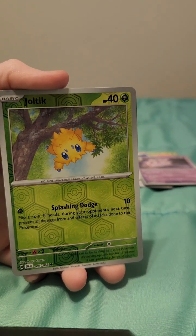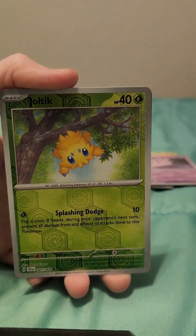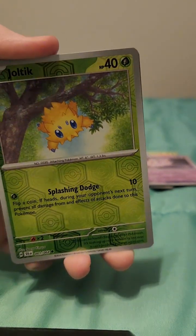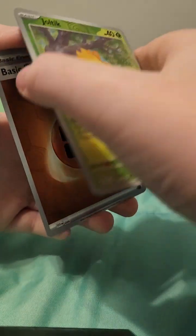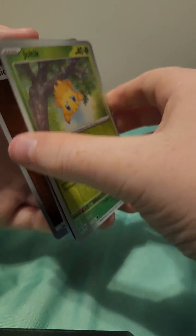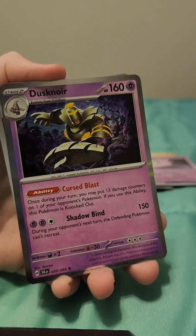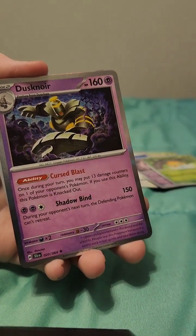I'm not sure what these are called — can someone in the comments tell me? Because they have like a little shine to them, like a little reflection or something. This one has a little shine just in the picture, while this one has shine everywhere but the picture. Dusknoir, I'm pretty sure. Then basic energy.